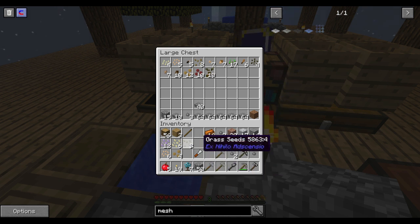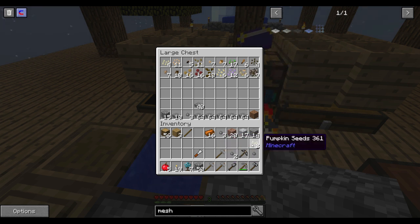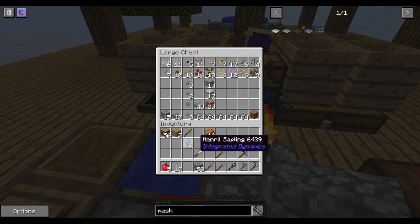We got canola seeds, more grass seeds, rice seed, flax seed, some more carrots, more sugar cane, beetroot seeds, potato, coffee, and pumpkin, plus some little bits over here. And we got these mineral saplings, which is kind of cool.